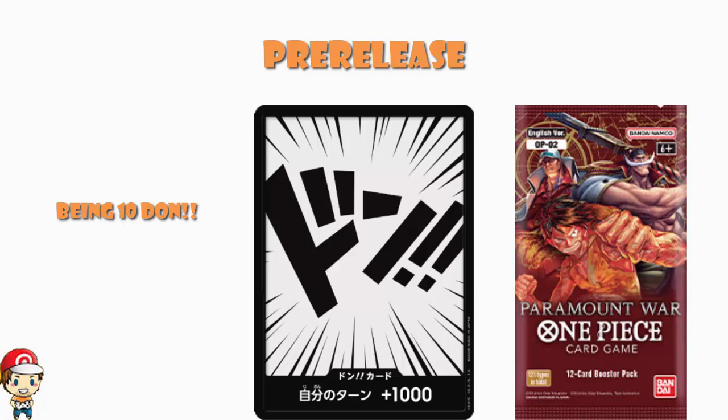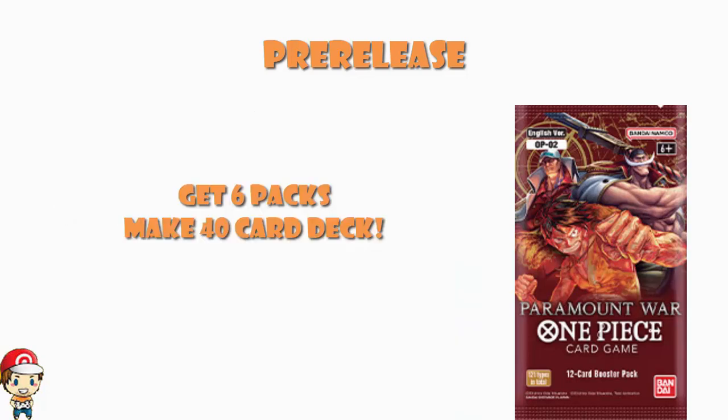What you get is six packs. Everyone has to have the same number of packs, because otherwise it's not fair. You open up your six packs — those are the cards you've got to use to construct your deck. You take your own leader and your own Don, and then you make yourself a deck that you can use to actually play in the tournament.